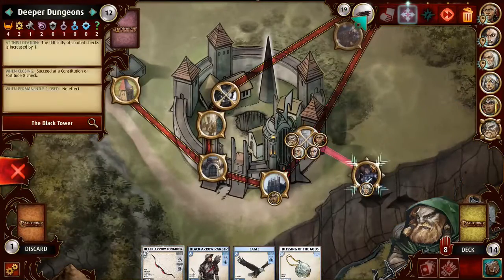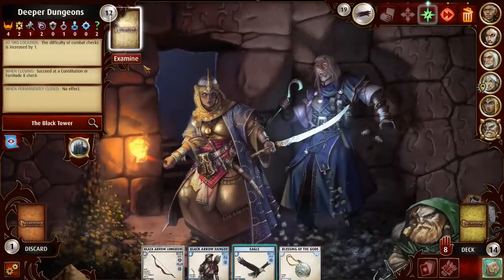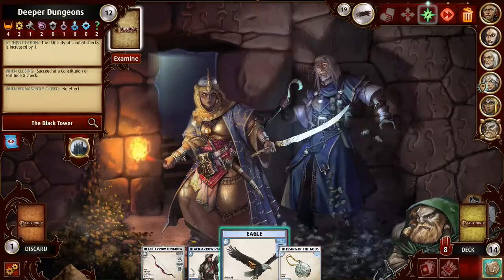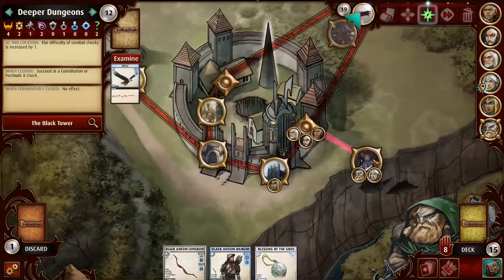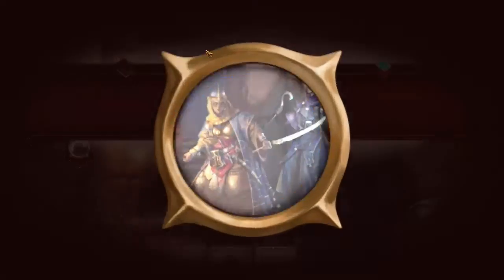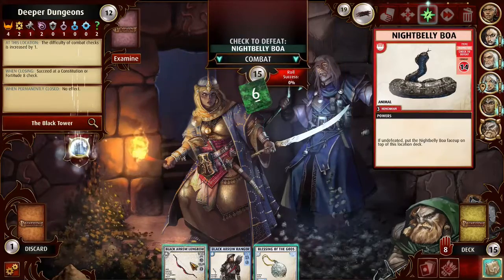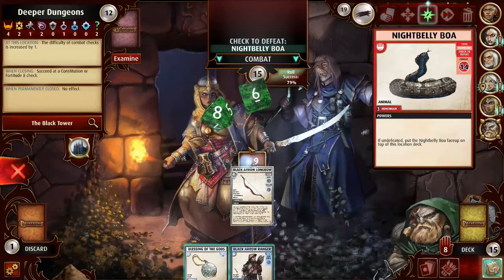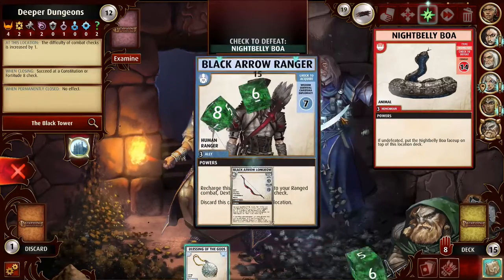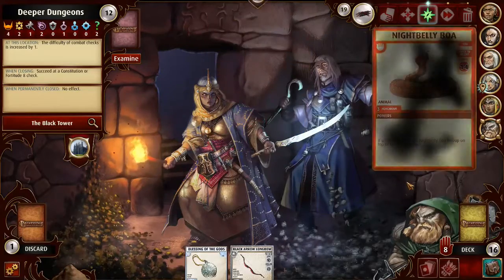Harsk is up. Harsk actually does not mind being at the deeper dungeons, so he'll do this. I'm going to pop my eagle here. Let's look right where we are and find out what's on top of this place. It's the Nightbelly Boa — these boas are so happy to come up before the regular henchmen. We'll do the Black Arrow Longbow, recharge the Black Arrow Ranger. We're getting all Black Arrow up in this. Wow, that was a 101. My D6 saved me. Thank you, Black Arrow Ranger.